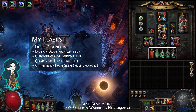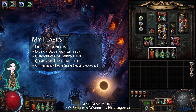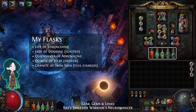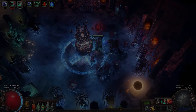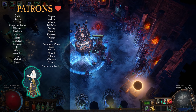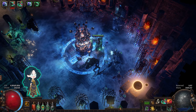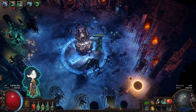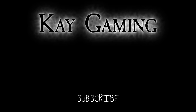Lastly, the flasks are Panicked Life with Staunching for bleed removal, Jade for extra evasion, Quicksilver for a speed boost, Quartz for phasing, and Granite for extra armour. As always, a big thank you to all my patrons! I really appreciate your ongoing support and encouragement. I hope you enjoyed this build guide — let me know what you think in the comments below. Thanks for watching! Bye!